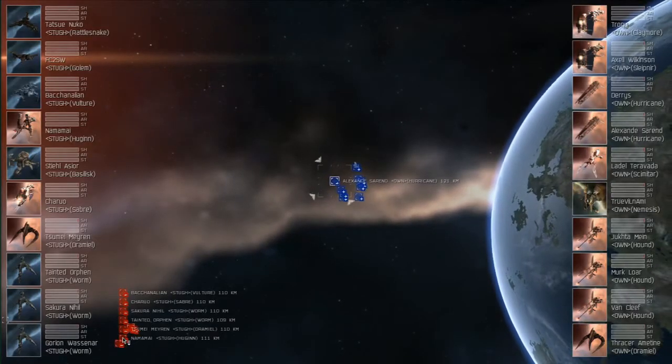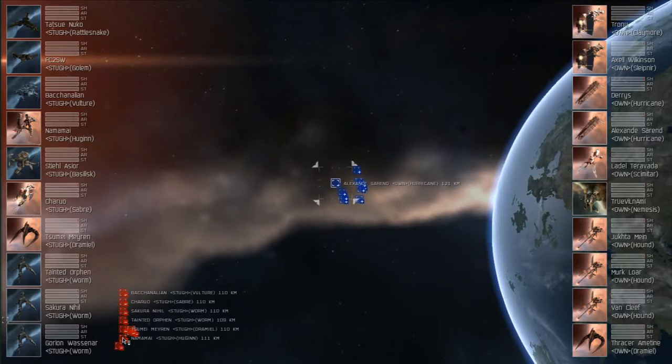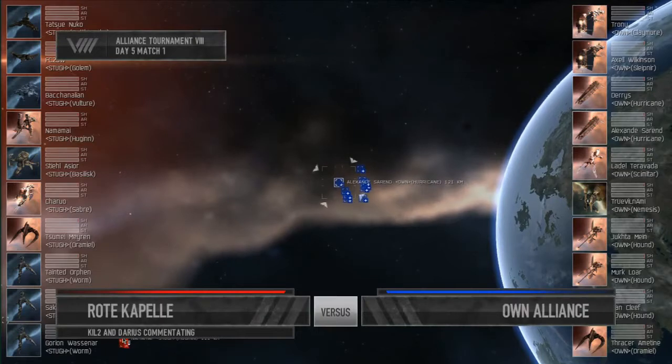All right, everyone, here we are, the beginning of finals weekend, finally in Alliance Tournament 8. We are starting things off with Road Capel versus Own Alliance. I'm Kill2, I'm here with Darius Johnson.